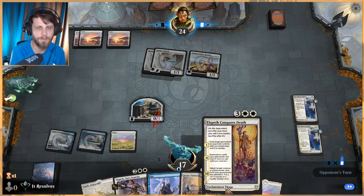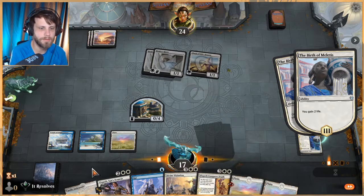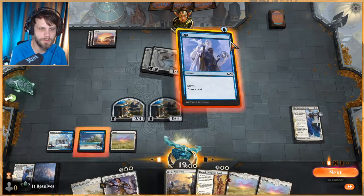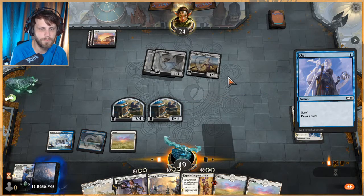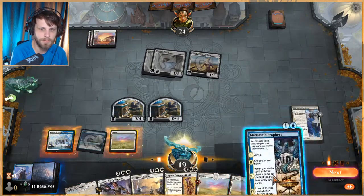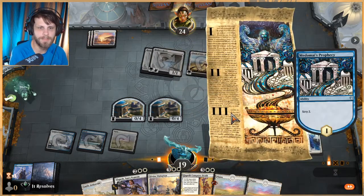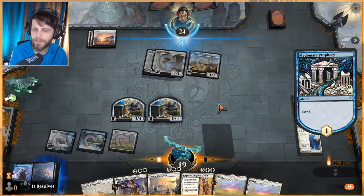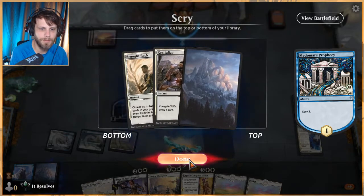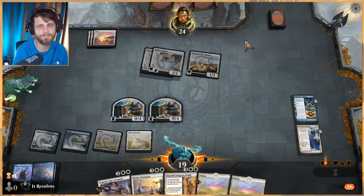It'd be great to play Elspeth after Divine Visitation to make sure we get something out there. Elspeth Conquers Death is a nice backup plan too — if they have a removal spell like Banishing Light, we have a way to deal with it since it hits any permanent on the opponent's side. Let's opt first. Be great to get a Kraken but we can't play it yet anyway, so not the worst if we don't. We want a more solid token generator like a Nadir Kraken to get us moving forward.